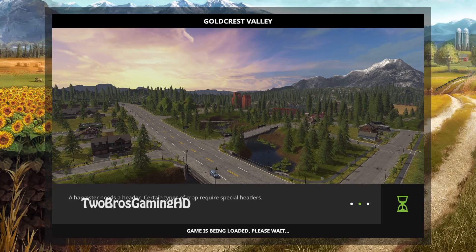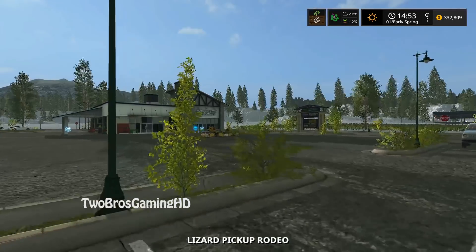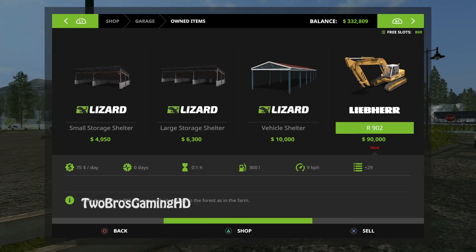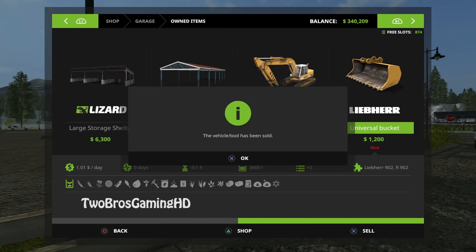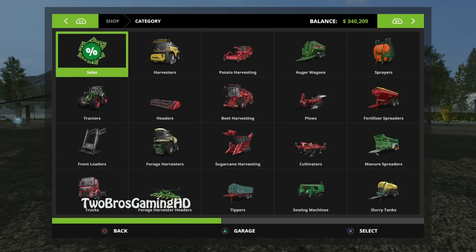Now we're waiting for it to finish downloading. I know what's kind of wrong — I didn't take off the season mod, so we're going to get snow in here. The time is turned down which is good. I'm now going to go ahead and sell these items right here because I just forgot to sell them last time. And now they are gone.